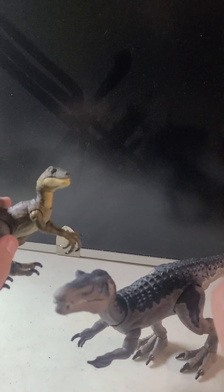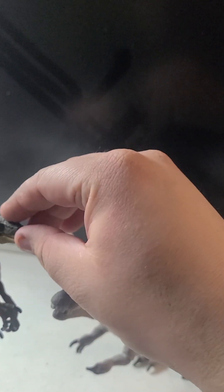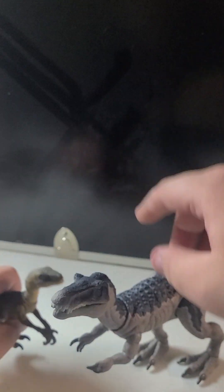Even though we never got much of the Amber Collection — we got like repainted Raptors, Pterrordactyls, a few Dilophosaurus, human figures — imagine what the Hammond Collection Velociraptor is, much bigger. But imagine what an Amber Collection Baryonyx would be like. It would have actually been really big.